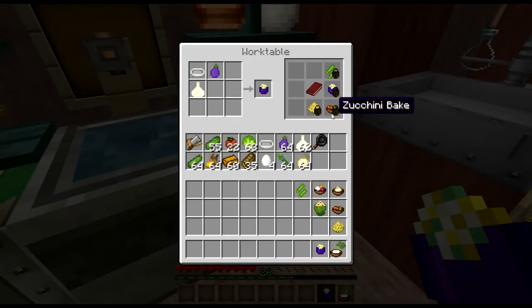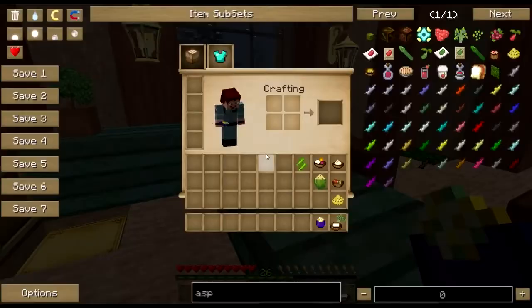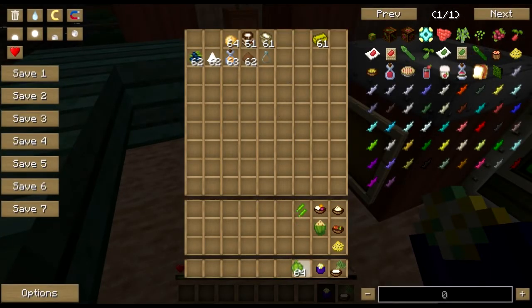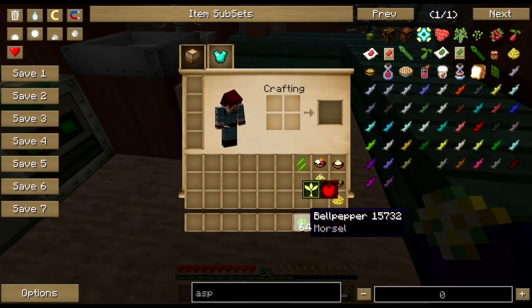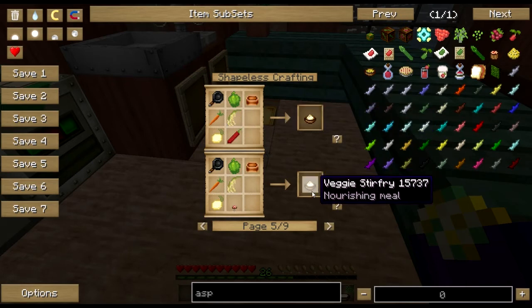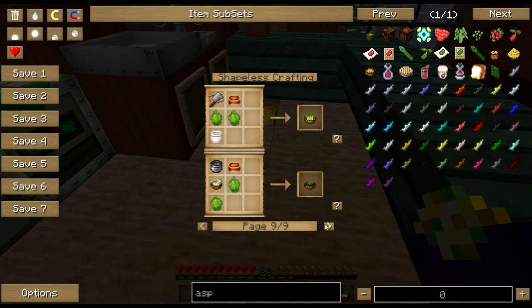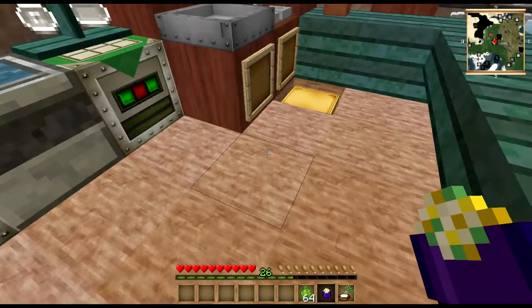There are a ton of recipes for all kinds of vegetarian and even vegan food in NEI. Just look up your favorite vegetable — let's say bell peppers. Just shift-R and it will tell you everything you can make: your spring salad, veggie stir fry, stuffed peppers, alternate recipes for veggie stir fry, a veggie kebab, an omelette, and more salads and soups. Beans and rice has bacon in it, chili has meat in it, and the Supreme Pizza has meat in it. Just play with it, grow your vegetables, pull them up, and see what you get.